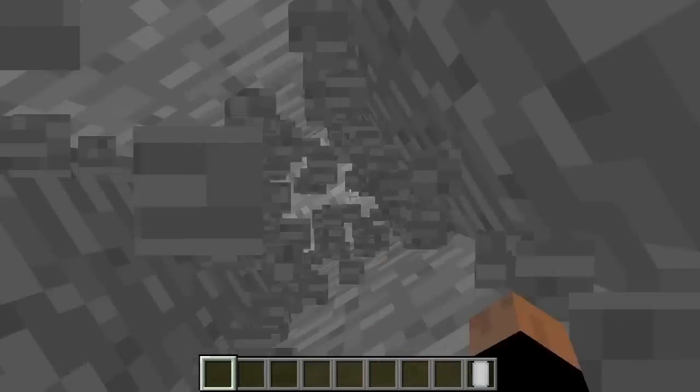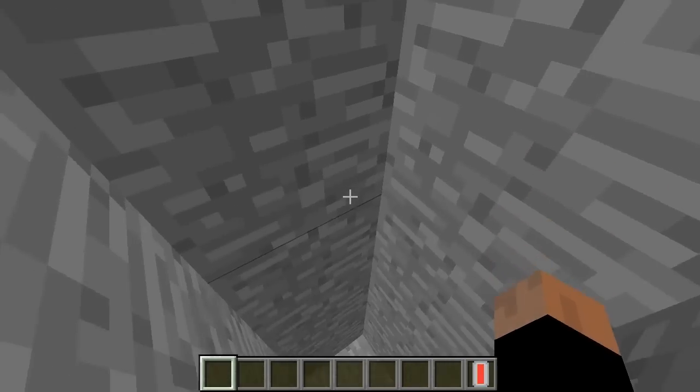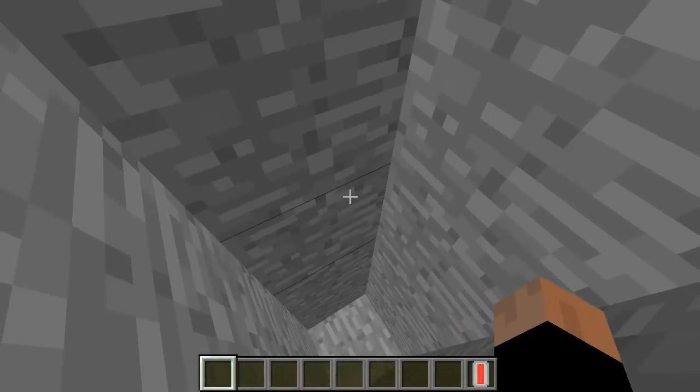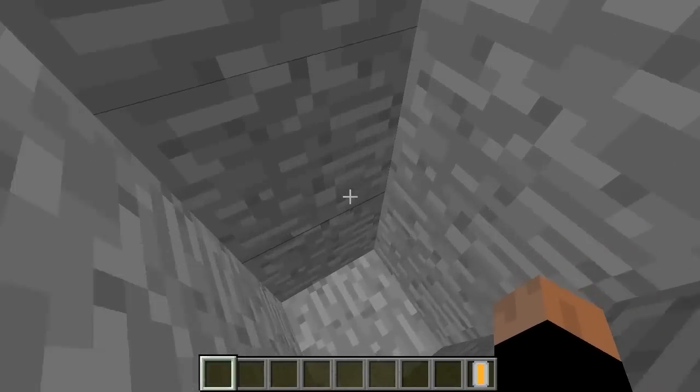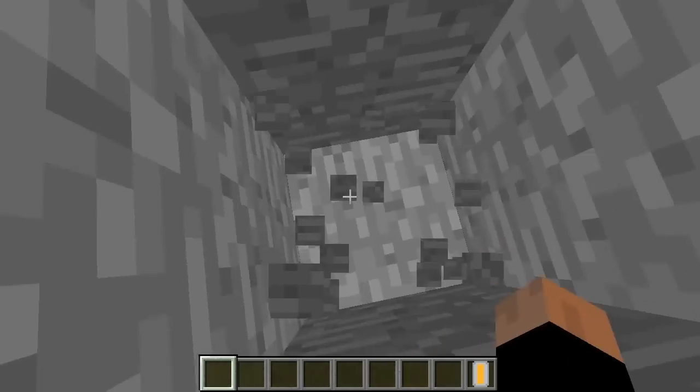If it's red, it means it's six to eight blocks away. We're at yellow already — there we go, we're at red now. If it's yellow, that means six to eight blocks away. Orange means four to five blocks away.